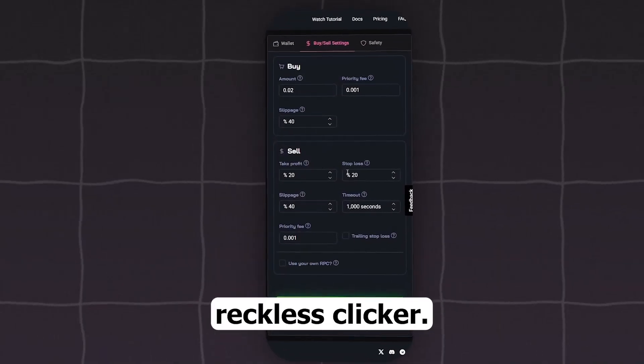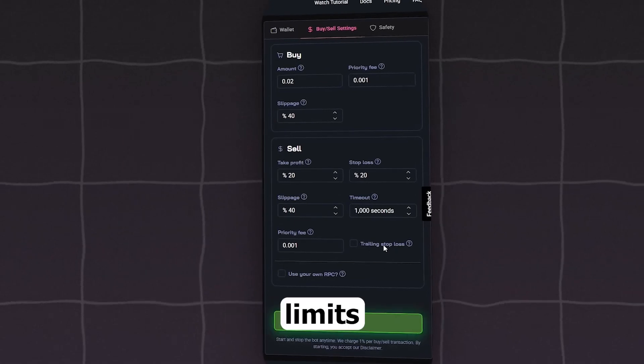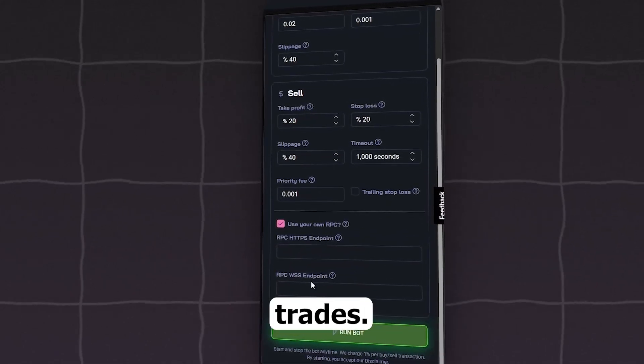And it's not some reckless clicker. You set the rules — filters, slippage limits, gas thresholds. The bot follows orders like a soldier. You don't babysit trades, you command them.